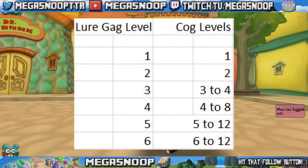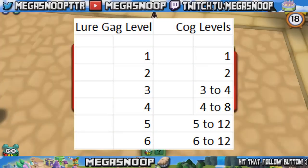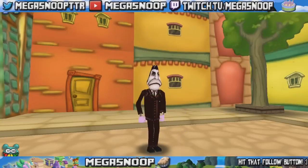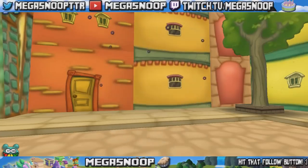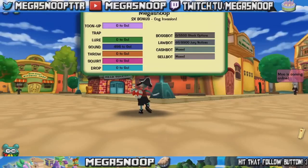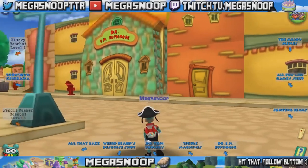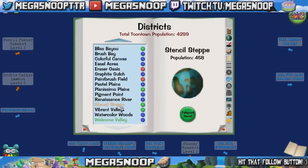Here I have a little chart of which level gag you should use against which level cogs. The level 1 gag for level 1 cogs, level 2 for level 2, the level 3 Lure works pretty well against level 3 to 4 cogs. Once you get to the level 4 Lure, it works well enough where you can start using it on level 4 to 8 cogs. And once you get to the level 5 Lure, that one basically works for just about any cog. So bringing it to invasion buildings and working it there is a great option. Also, because double Lure is a myth, you can actually train your Lure with a friend — if your friend has Hypnogoggles and you still have Red Magnet, feel free to use your Red Magnet with their Hypnogoggles to get some free experience points.